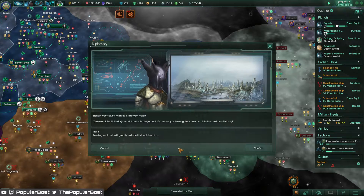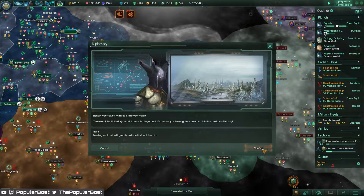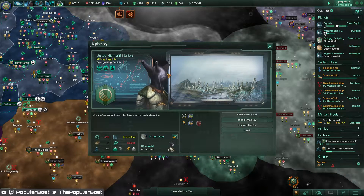Let's send them an insult just to rub it in. The role of the United Hyanthari Union is played out. Go where you belong from now on - into the dustbin of history, you stupid snail.